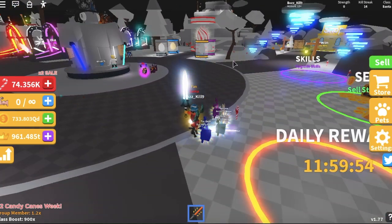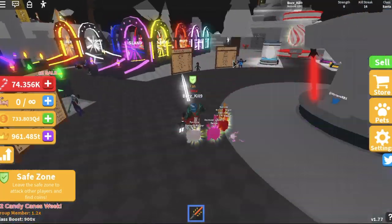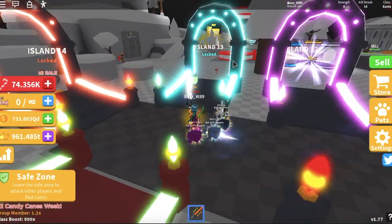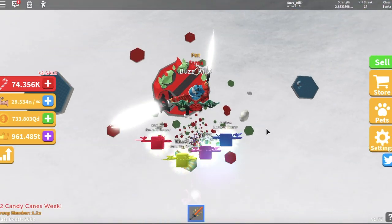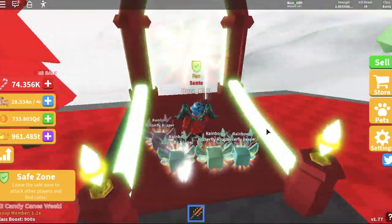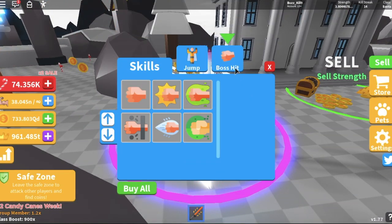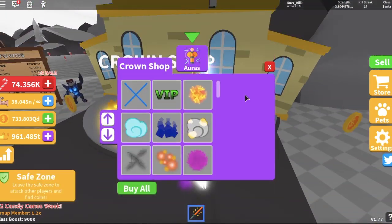I've been working on getting some crowns, as you can tell. It's definitely a lot harder to play because I do have a broken arm. But there's a ton of new islands — there's an Island 14 and an Island 13, so we've got to start getting to these new islands. We're going to check the skills shop first to see if there's any more double jumps, because it's kind of a pain, especially with a broken arm. But there's nothing there, so we're going to go buy some new auras.